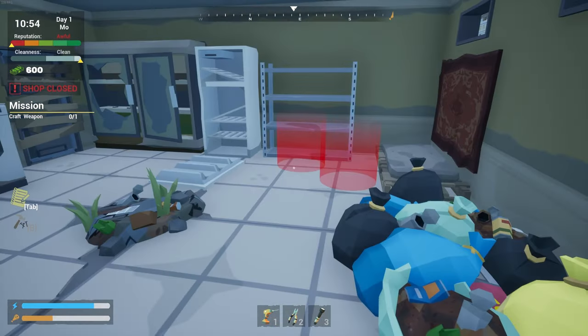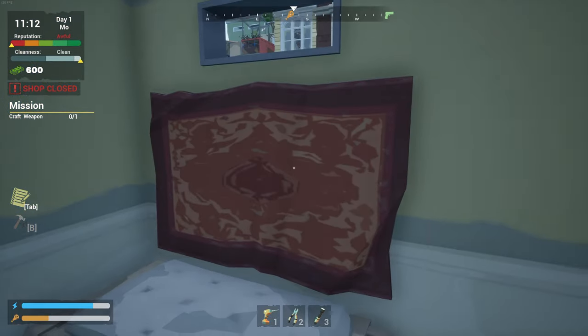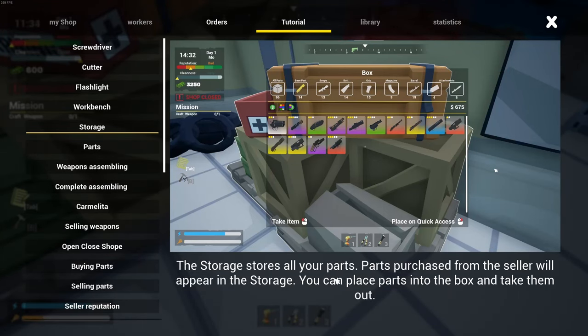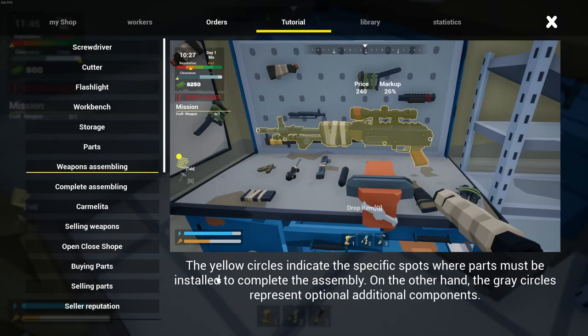Let's see what this says. You can replenish your energy by using your bed to sleep. After a restful sleep, the player will regain strength and automatically wake up at 7 a.m. You can sleep after 8. I think I kind of remember that was an issue about passing the night time — you couldn't sleep. The workshop is equipped with a shelf specifically for collectibles where any discovered items will be showcased. And the storage stores all your parts. Parts purchased from the seller will appear in the storage. You can place parts into the box and take them out. The yellow circles indicate the specific spots where parts must be installed to complete the assembly. The gray circles represent optional additional components.